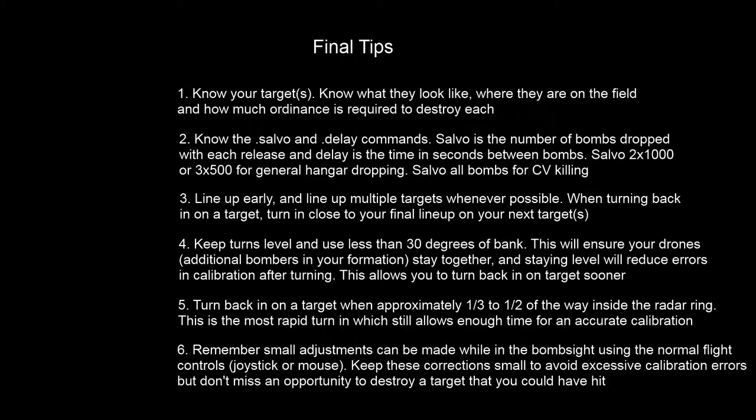One last tip: you can make small adjustments when you're in the bomb sight using your normal aileron flight controls — joystick left, joystick right. Keep these corrections as small as necessary because they do create extra drag, bleed off airspeed, and can screw up your calibration. But don't miss an opportunity to drop on a second target — it takes a long time to come back around for another pass, so make a small correction and potentially get an extra target on one pass rather than making another full circuit.